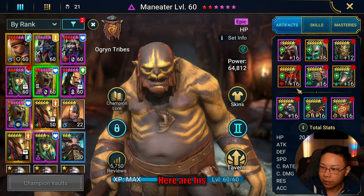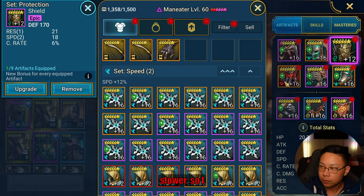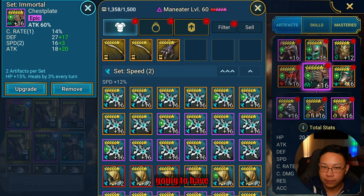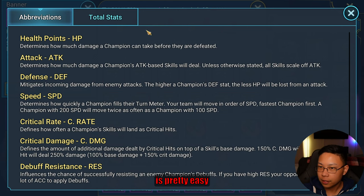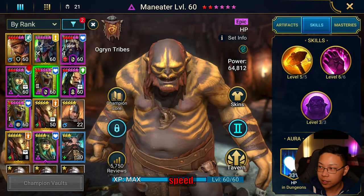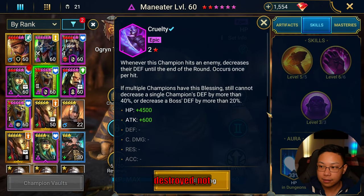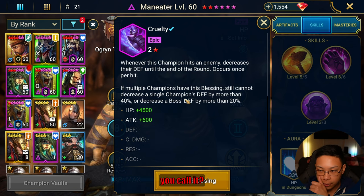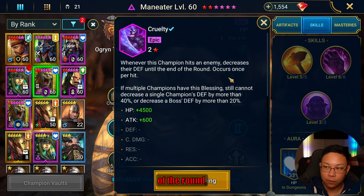This is the second Maneater. Here are his pieces of gear. He's a little slower so getting to 239-240 speed is pretty easy. He's got more attack and a little more crit rate. The only thing that matters is the speed. He is fully booked. We're taking Cruelty to get a little bit of defense decreased — not decreased defense as a debuff, but whenever this champion hits an enemy it decreases their defense until the end of the round.